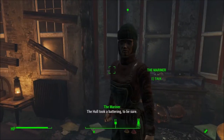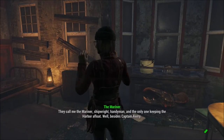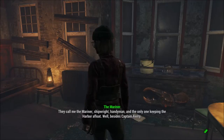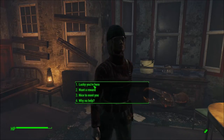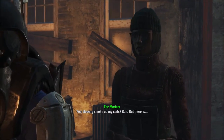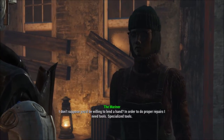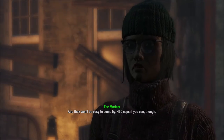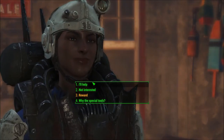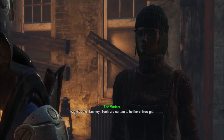The Mariner — my bad. She's a pretty big deal apparently. Everyone here is kind of maybe a little bit of a bitch. She asks if I'd be willing to lend a hand — she needs specialized tools. For 450 caps, sure, sign me up. Eagles Cove Tannery is where the tools should be. About that... she just needed money, but now I'm on a road trip.